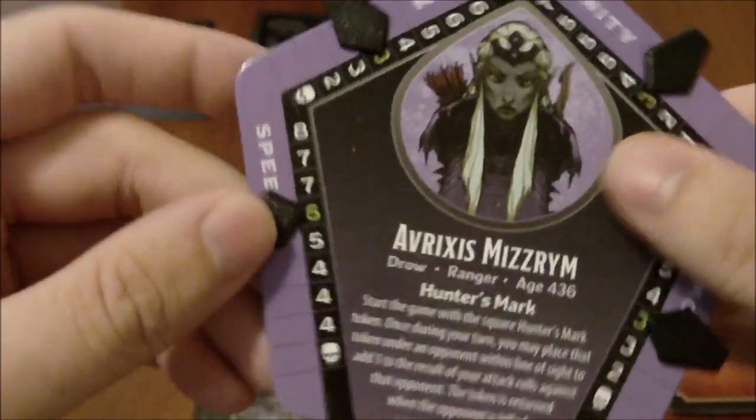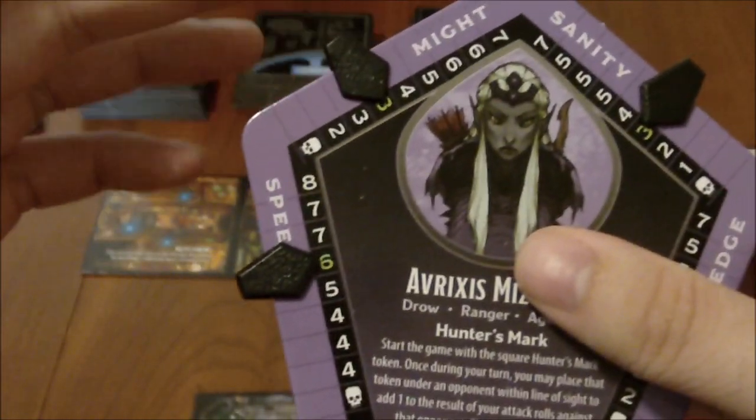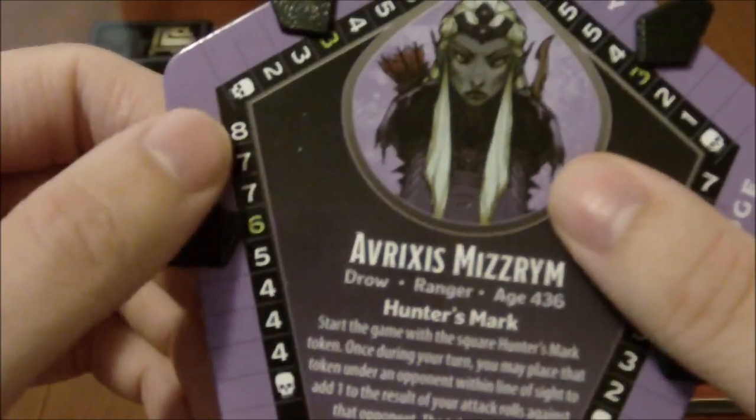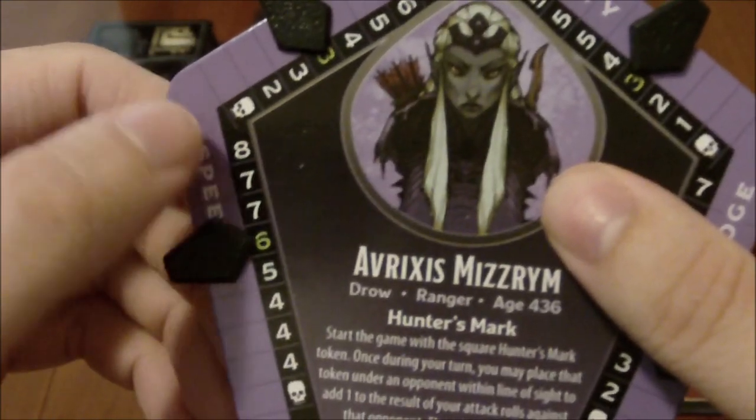You have speed as well as might for physical, and sanity as well as knowledge for mental. Anything that causes you to take physical damage — let's say you end up taking one point of physical — you can decide to take it off of your might or your speed. Now, as you notice, the numbers don't actually go down in proper order, so it doesn't go like 8, 7, 6, 5, 4, 3, 2, 1, or anything like that.